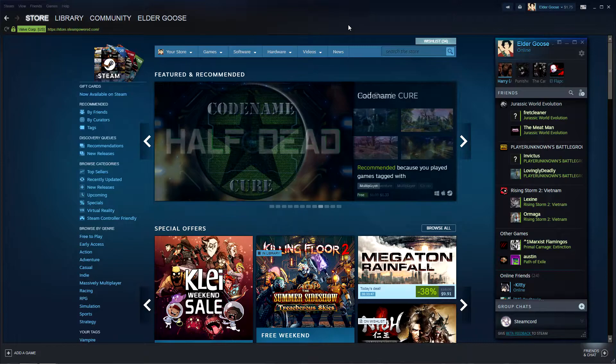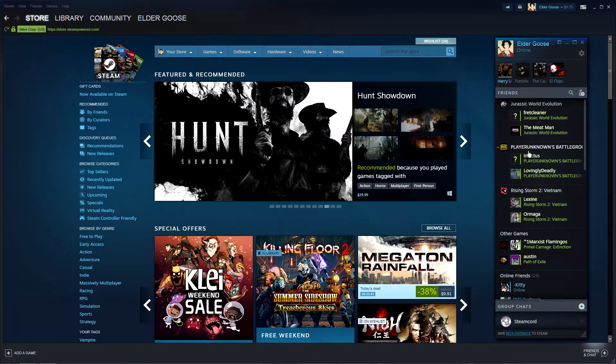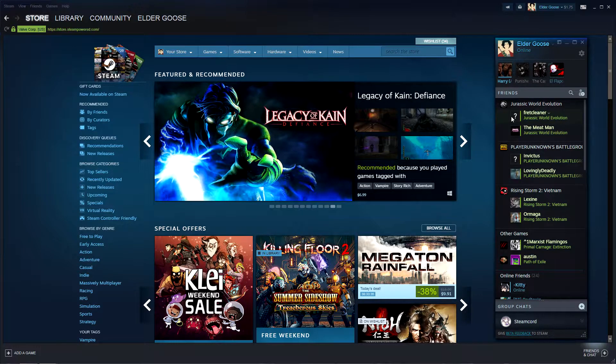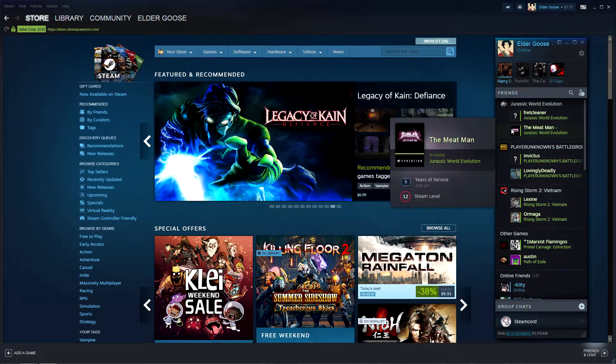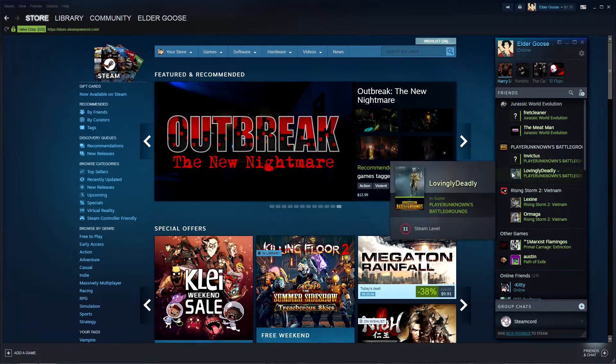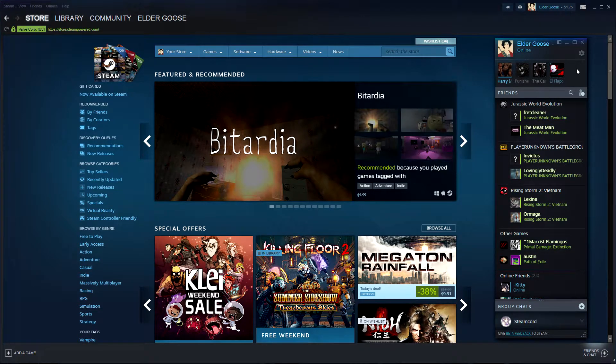If there were two people playing Fallout 4, it would sort Fallout 4 at the top and show the two people playing it. You can see they're all sorted by different games based on who's playing what. I think it sort of clutters things up, and honestly I don't care about who's playing what. It'll also show little tabs if people are playing together to let you know who is in a party, but I think there should be an ability to shut it off if you don't want it.